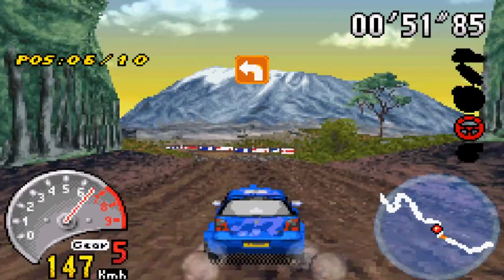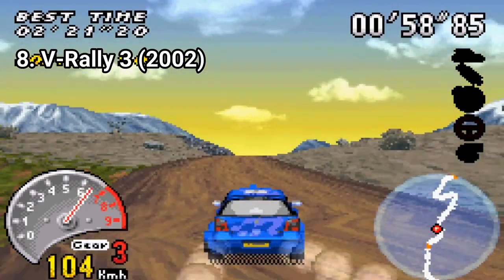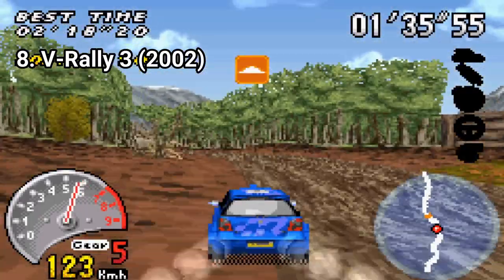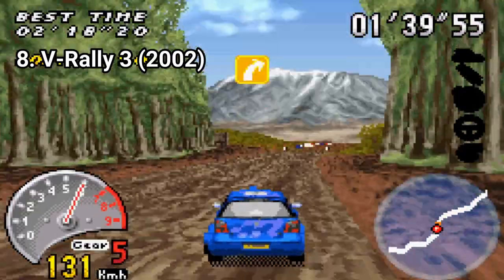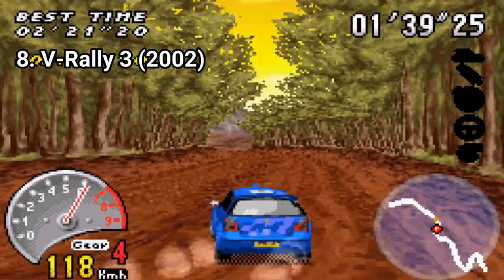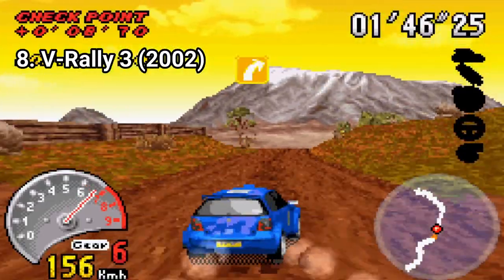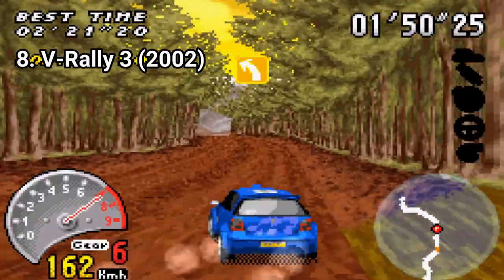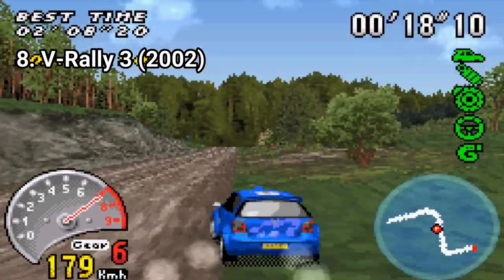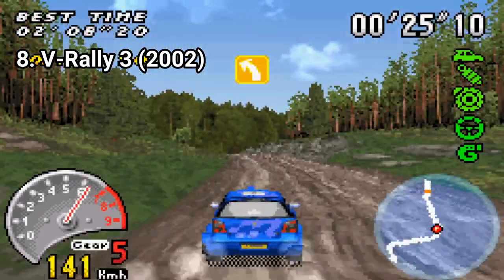V-Rally 3 is a beast. This little monster feels like a plug-in console game, and that's very impressive for a handheld GBA game. The graphics are 3D and look amazing. But the most impressive part of the game are the driving physics. Each car has different stats and those stats are easily noticeable when driving. Cars have mass and horsepower, and that can be easily seen when you go uphill, because the incline has an effect on the car. And when drifting, you can feel the weight of the car. Seeing little details like this on a GBA game is impressive — the difference is subtle, but impressive nonetheless.